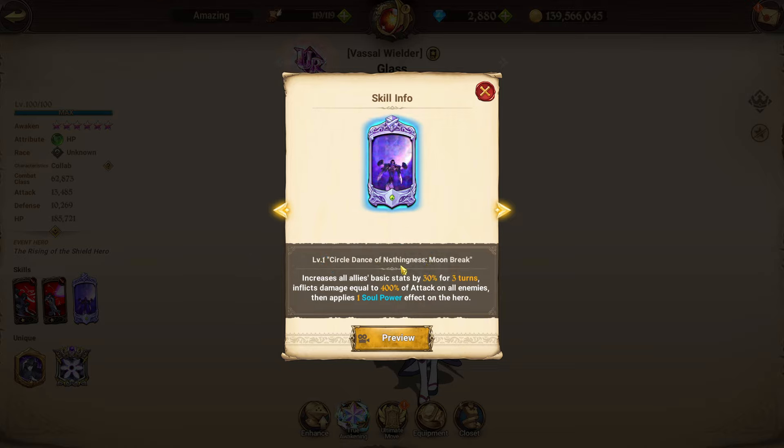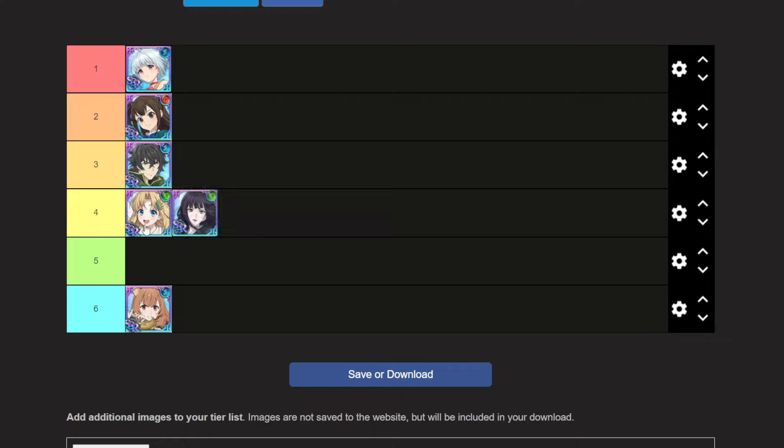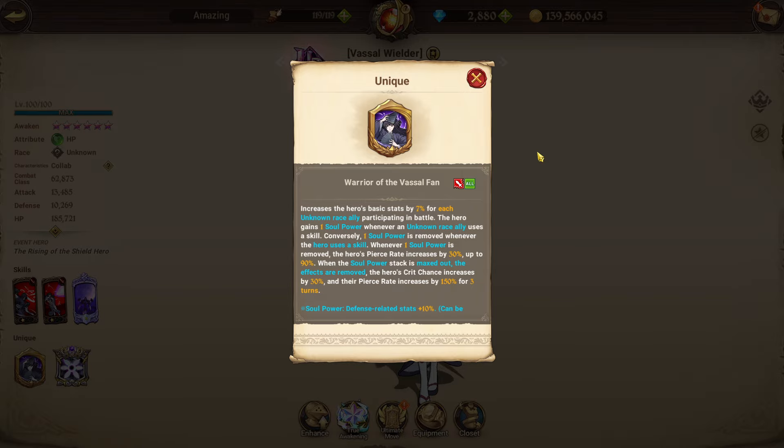Glass's second skill is a standard triple pierce rate card at 200 to 300 to 500%. Her ultimate at one of six increases all allies' basic stats by 30% for three turns, inflicts 400% of attack on all enemies, and applies one soul power on the hero. I'm placing Glass at number five over Philo because I value Philo's instant debuff application for farming more, and Glass is a more selfish DPS character who relies on her allies and isn't currently meta in PVP.